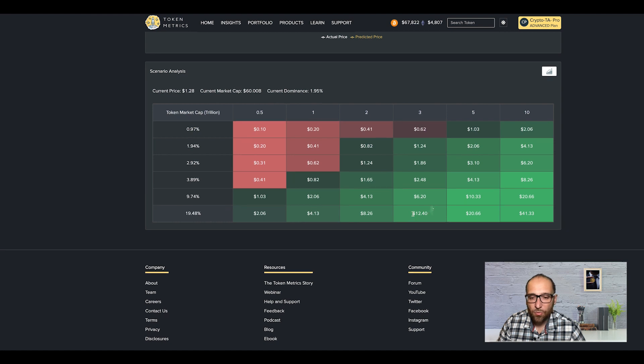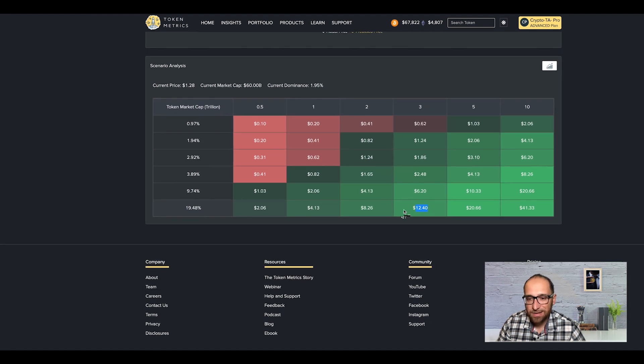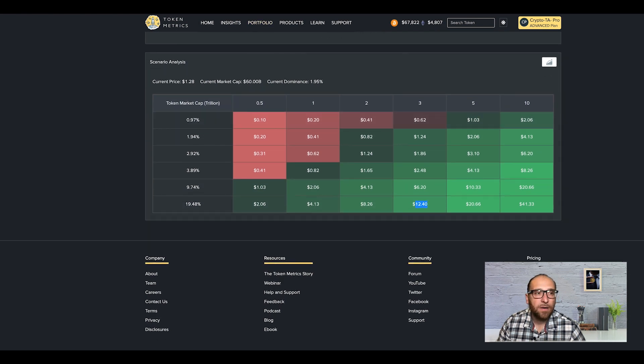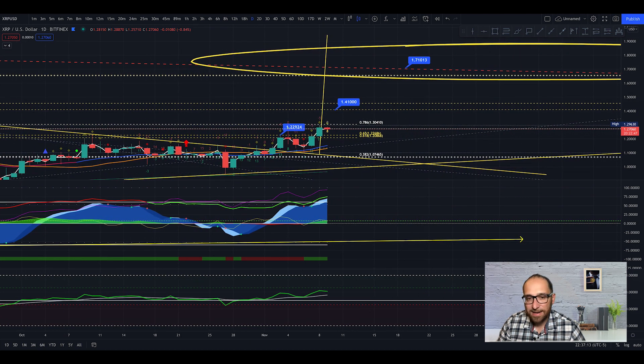I think between 8 and 12 dollars we can easily see XRP. That's everything for XRP today. I'd also like to look at Cardano — I believe it's another coin ready to fly.